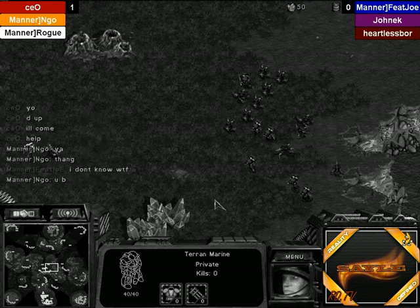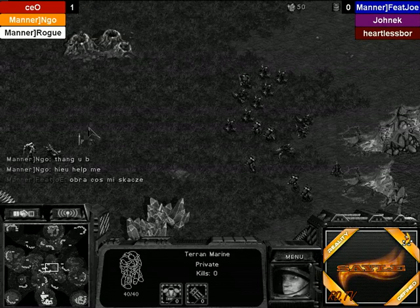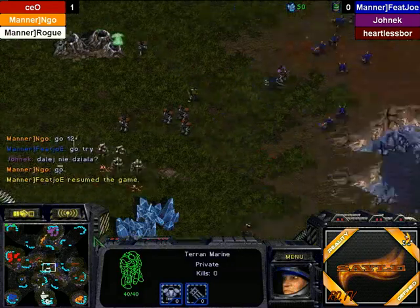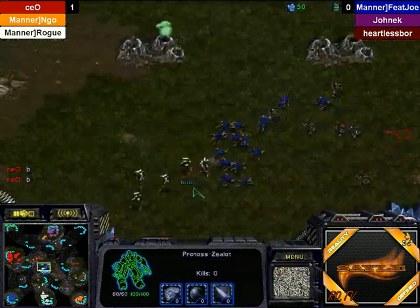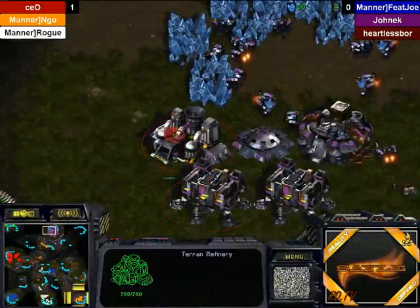Looks like CEO is gonna take advantage of this pause to do a little strategizing with Enco and Thang, who is apparently Rogue. Feijo is saying something — 'Go 12, fool! Don't be dumb.' Yeah, looks like there's about an 8-second delay with the stream, but that's okay. I'll try to catch up and help you cast as best I can. You can provide the deeper strategic insights that are less affected by the delay.